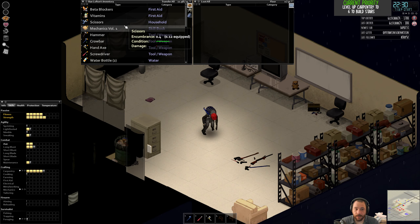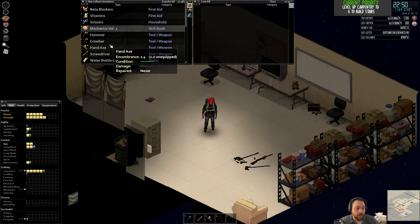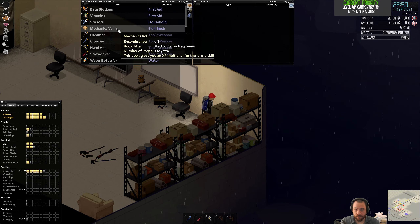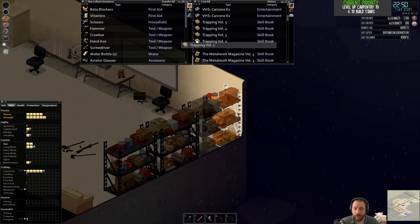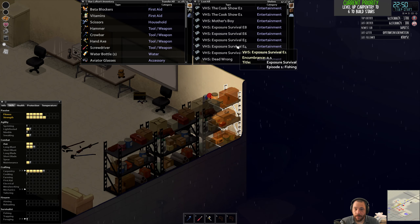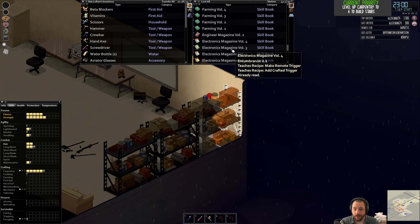Are there mods that make it more arcadey and less grindy to skill up? I don't know — you'll have to look that up yourself. But you can always change things — I could have given myself the Fast Learner trait, which allows you to learn faster, or reduce the grind amount. There are a bunch of server settings to change. So if there's some aspect of Zomboid you don't like, look up the server settings to see if there are dials for you to flip, because more often than not, there will be.